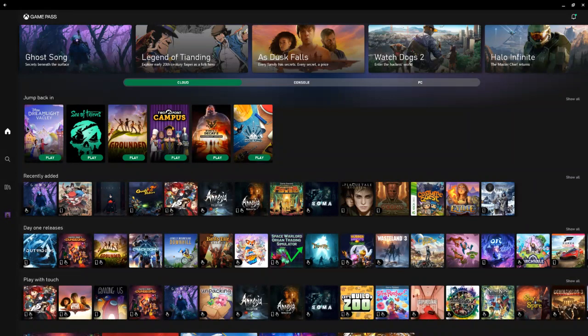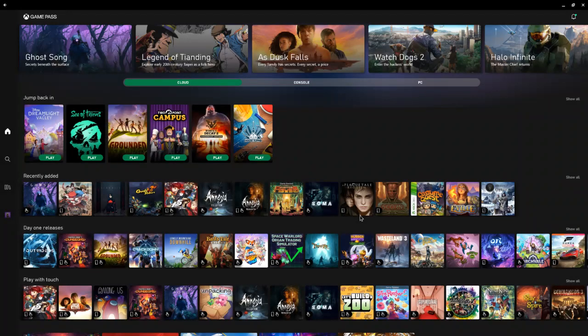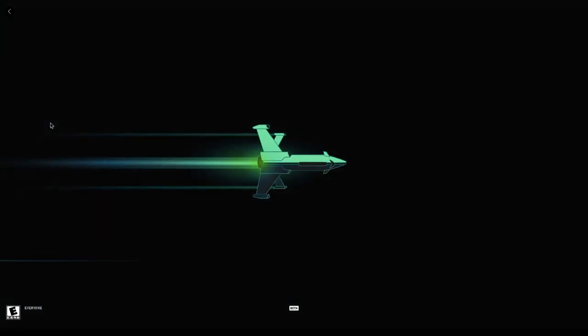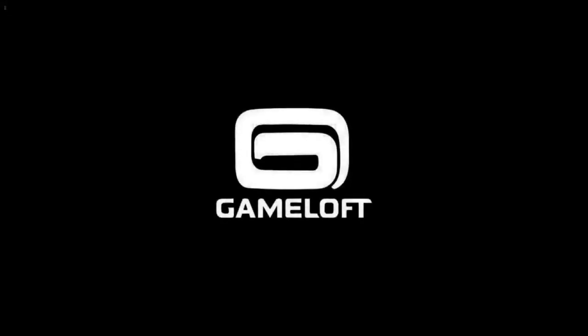We're going to be going into the game now. Oh, connect controller — there we go. I'm not going to question it, I'm just going to let it run. The game seems to be playing. Let me get my phone set up. I haven't done a dual setup before, so this is all new for me.